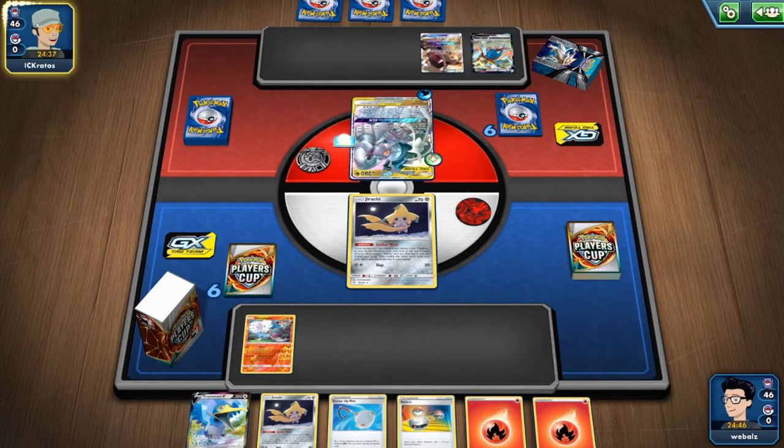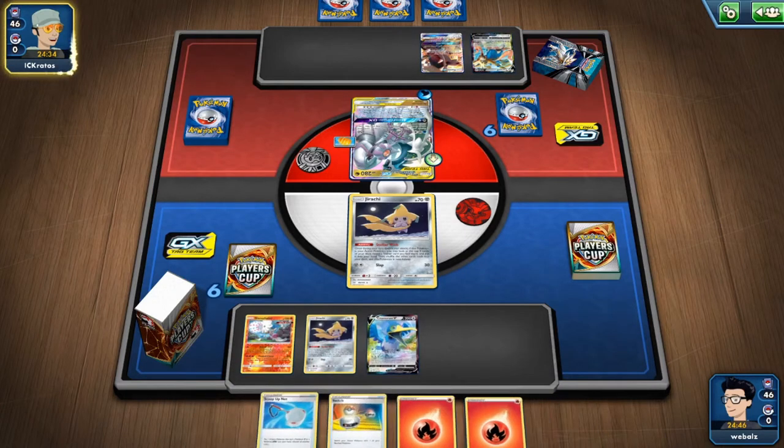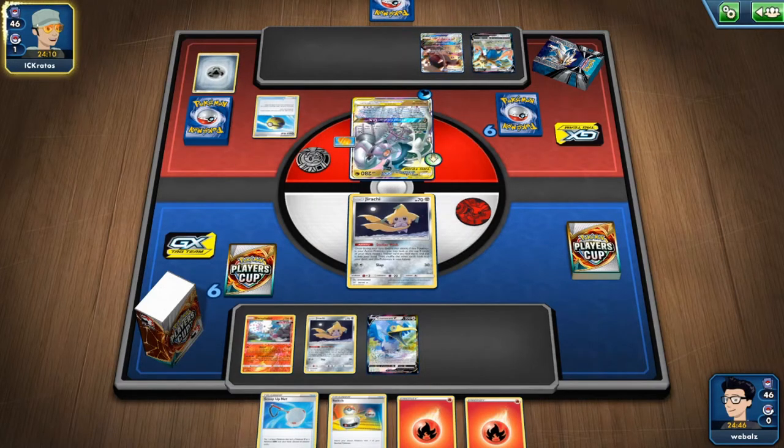I think the best card to get would be Welder, maybe. Okay, benching my Pokémon — not too bad. I would have benched Jirachi either way, I believe. Maybe not for this moment, but it'd always be good against this matchup. Let's see if he's going to do anything else this time. Already having the energy is pretty nice for him. Next turn I don't believe I'll be able to knock him out — not with this hand. I really need to draw a Welder.